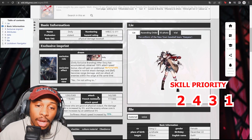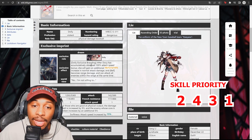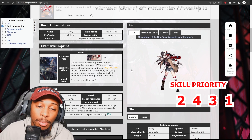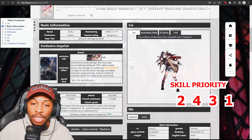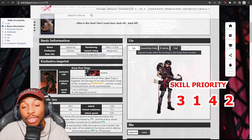With her exclusive crime brand, after accumulating 100% attack speed bonus Dolly gains additional normal attack damage and ball becomes a ranged attack that hits all enemies within range simultaneously.